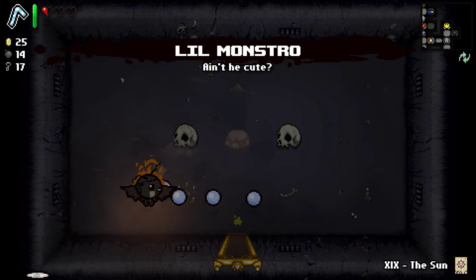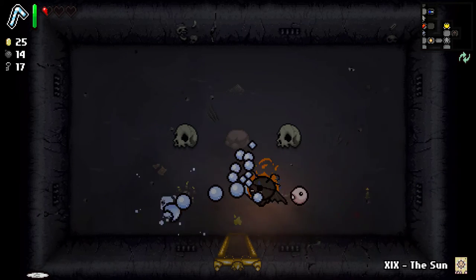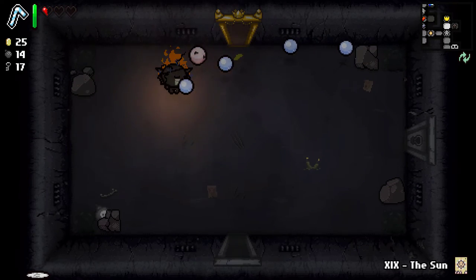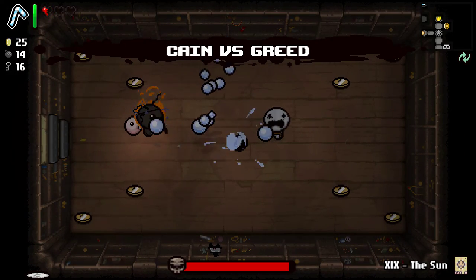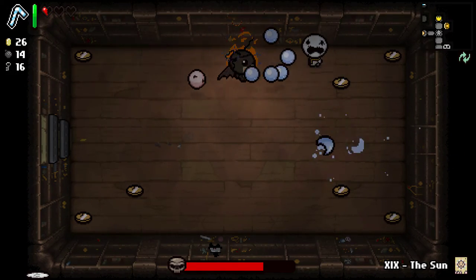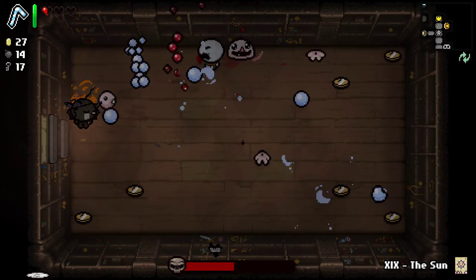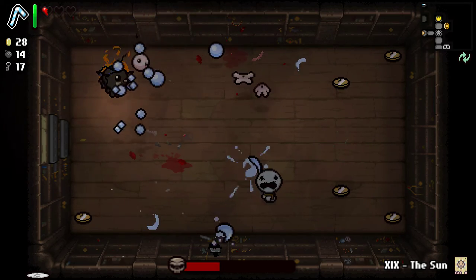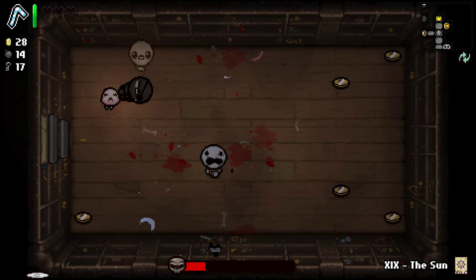Little Monstro — ain't he cute? He just fires. That's actually really funny. But it's a familiar — familiars are little guys that follow you around. Alright. Greed. Can't take damage, gotta be careful. Oh, there he is. He spawned a Monstro too. And that's it.